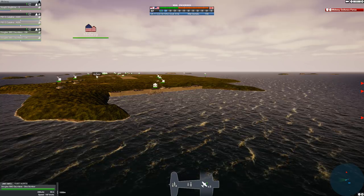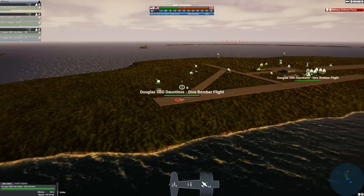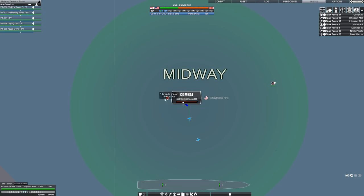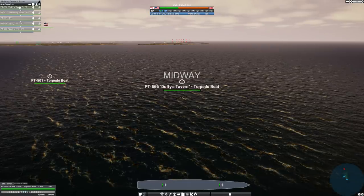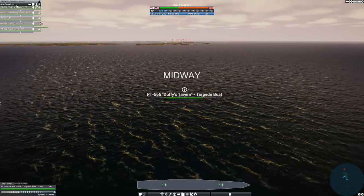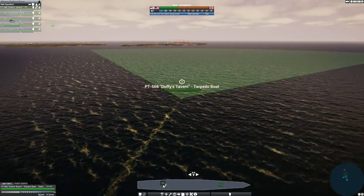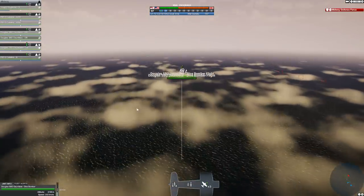The airfields — what does the airfield have? That's a flight of Dauntlesses. I need to keep an eye on exactly what Midway has. I cannot control Midway directly. In that case it's going to be a valiant defense by a bunch of PT boats, which carry exactly one torpedo tube — or one launcher — and one on the stern. Let's see what the Dauntlesses are up to — these are being automated.